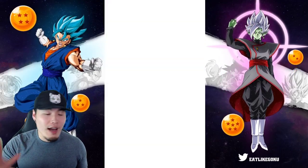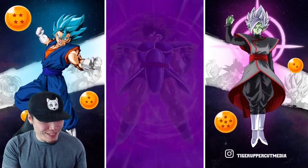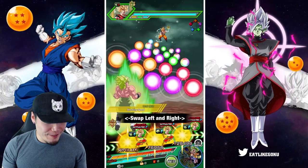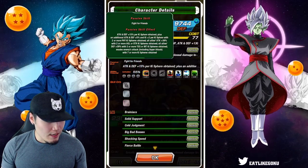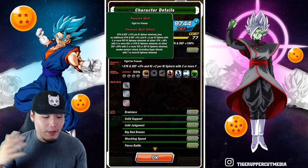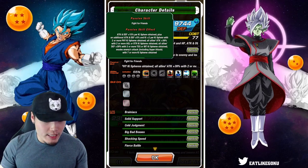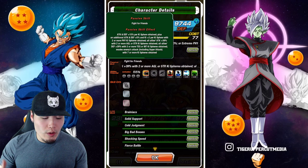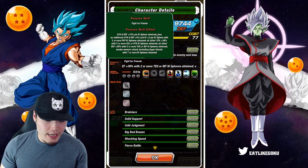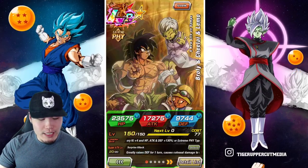Let me quickly read the passive because I kind of forgot which types are for what. Attack and defense plus 15% per key sphere obtained, plus an additional attack and defense plus 5% and key plus 2 for key sphere with two or more Fizz key spheres obtained. Or, all allies attack plus 39% with two or more AGL or STR key spheres obtained. All allies defense plus 39% with two or more TEH or INT key spheres obtained. And it evades enemies' attacks including super attacks with 7 or more key spheres obtained — that's that guaranteed dodge right there.